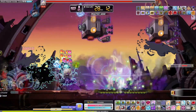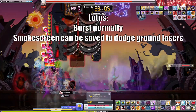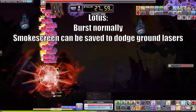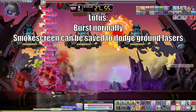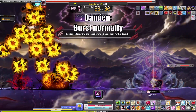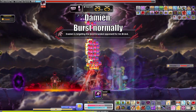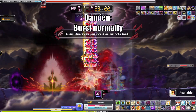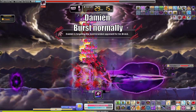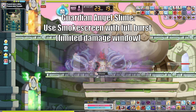Before I wrap up the video, I briefly wanted to touch on the type of bursting you should be doing in each boss, as well as some special situations that may apply. For Lotus, perform all bursting as normal, saving Smokescreen for partial burst for when you or your party want a free pass for the ground lasers. For Damien, also perform all bursting as normal, saving Smokescreen for the partial burst. For Guardian Angel Slime, burst like I showed before, which is normal except for using Smokescreen with your full burst.